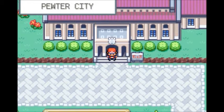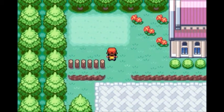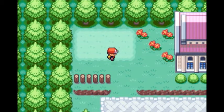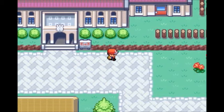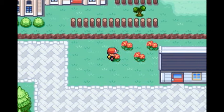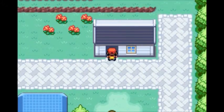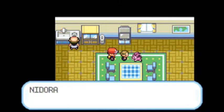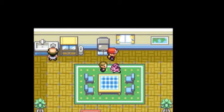We're done with the museum. There are some hidden items all over the world map, and right there was a Pokeball — kind of useful since we don't have much money and we need Pokeballs at all times.